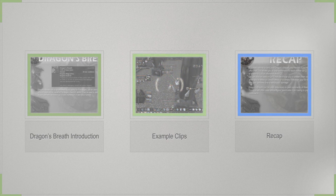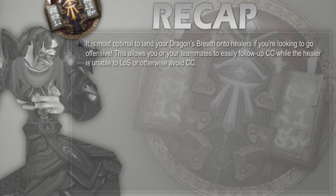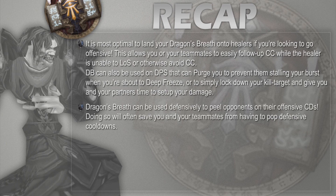To conclude, here's what we learned. For offensive uses of Dragon's Breath: it's optimal to use it on healers and follow it up with polymorph, Combustion stun, or any other CC your teammates can offer. Also, CC enemies that can purge you right before you burst to stall and position for CC — counter the counter. Breathing the kill target to keep them in place for a clean setup so they cannot escape is also very important. For defensive uses: Dragon's Breathing to peel your partners when enemies pop cooldowns can save your teammates and preserve their crucial defensives for later in the game. Also don't forget to peel yourself with Dragon's Breath.